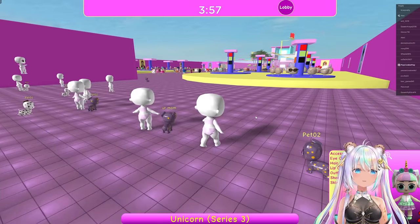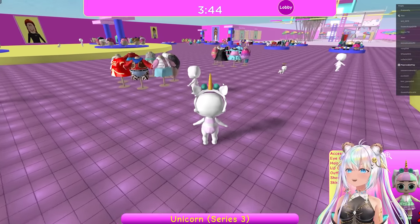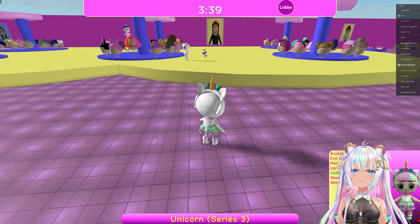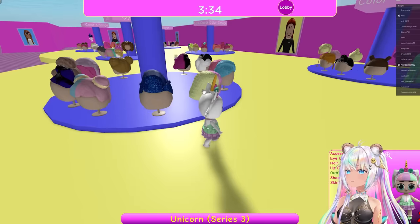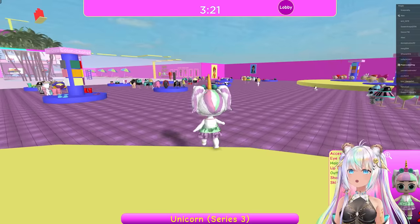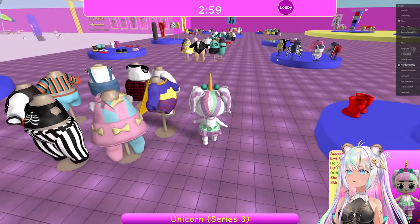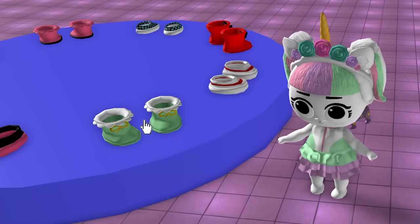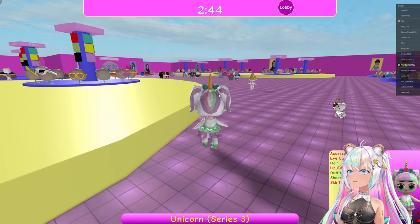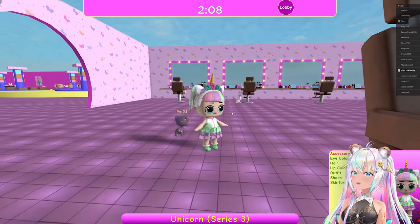Oh, I got Unicorn. Okay, I can do this. I can already see the headband accessory — that's the only accessory she has. Now I just have to find her outfit. It's right here. Perfect. Hair — Unicorn's hair. Which one looks the most unicorn-y cotton candy? This one — I found it. To the salon. Oh, I need shoes too. I can't forget about her shoes. Do we have color change shoes? I think I found them. These look like it right here — perfect shoes. Okay, just now I have to go to the salon. This one was a great round. Skin, eyes, lips. There we go. I think I'm ready.